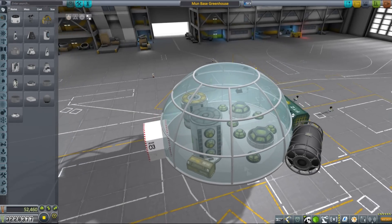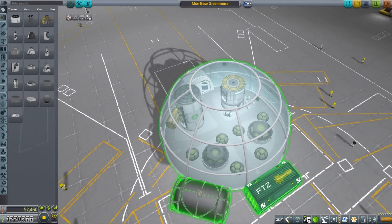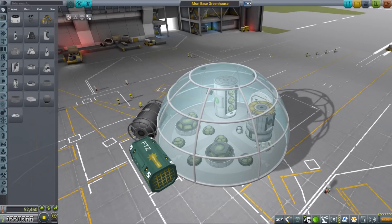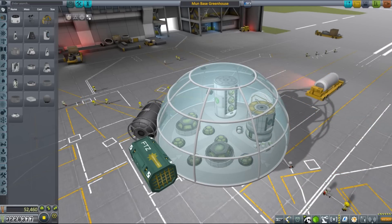The second dome will be our greenhouse capable of producing enough food for a large number of kerbals we might want to send to our base in the future. It also has a couple of recyclers that reduce the amounts of supplies kerbals use, a relatively large container for storing those supplies, and two big external tanks — one for mulch and one for fertilizer. There is also a small container for storing substrate inside, which is a mineable resource that we will use to create fertilizer in situ.